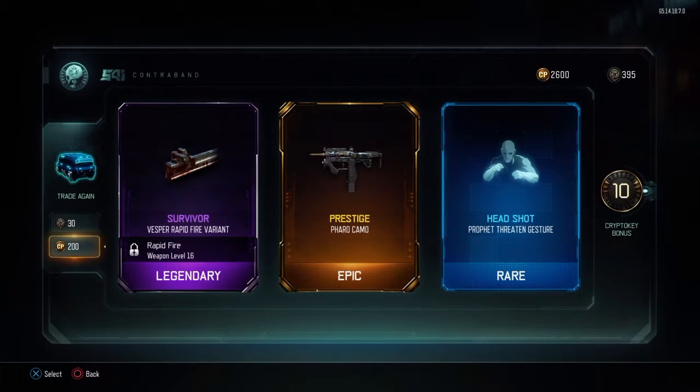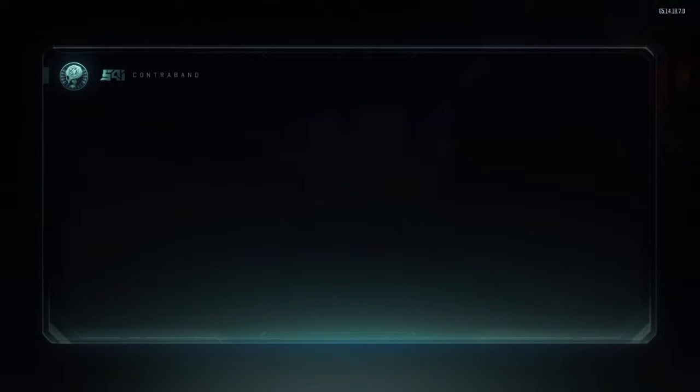Survivor Rapid Fire for the Vesper — kind of cool because the Vesper is an OP weapon, just the recoil though.